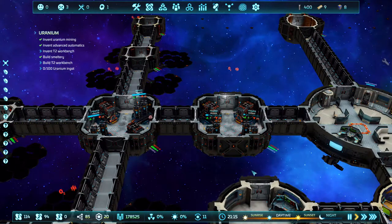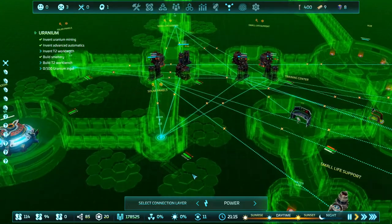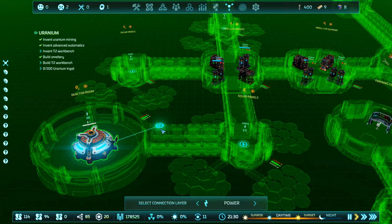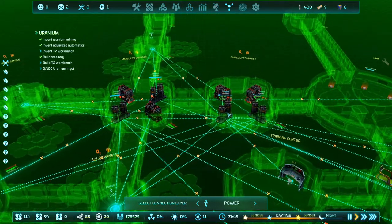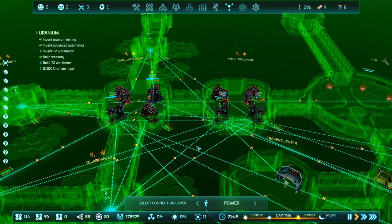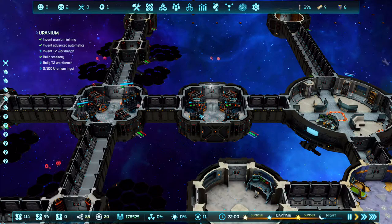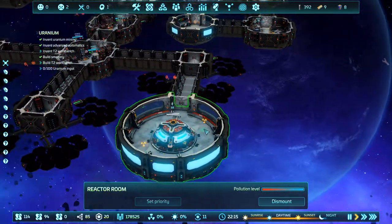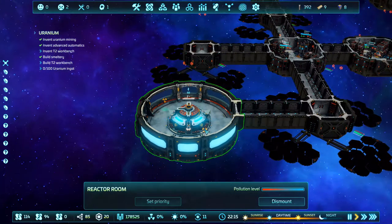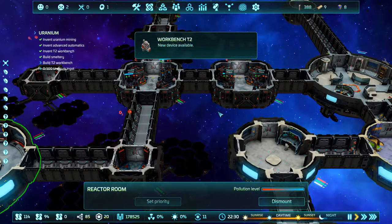Why are they so low — what are they powering? It's not going well. Give me power! Oh my god. It's giving me a bit of power though. We've got some pollution in here — I thought the cleaner would clean this up. Come on, cleaner. Yes! New device available — workbench tier 2, beautiful!